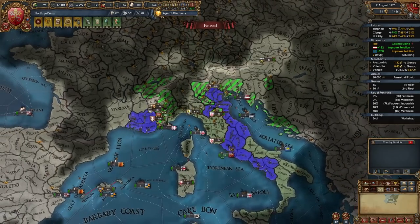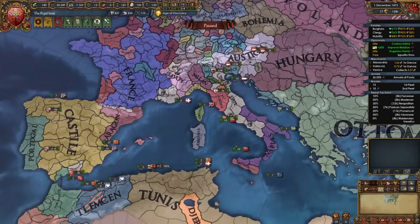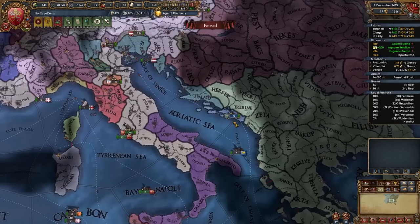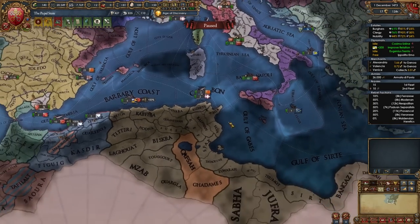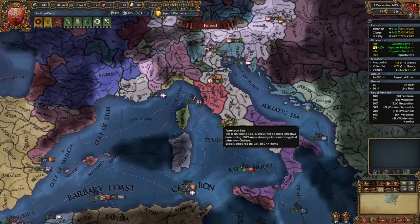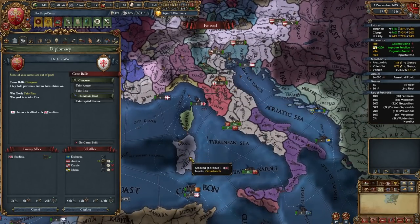Aggressive expansion isn't bad at all and we've expanded quite a lot. Continue finding opportunistic wars mainly in Italy - maybe declare on small Balkan minors to reconquer Dalmatia's cores, or fight Tunis if they're weak enough. In my scenario I'm declaring on Florence since they've gotten fairly strong with all of Tuscany. I'm declaring for Pisa and calling on Austria. The most valuable provinces from Florence are Lucca, Pisa, Florence for their centers of trade, and Siena for its glass or gems production.